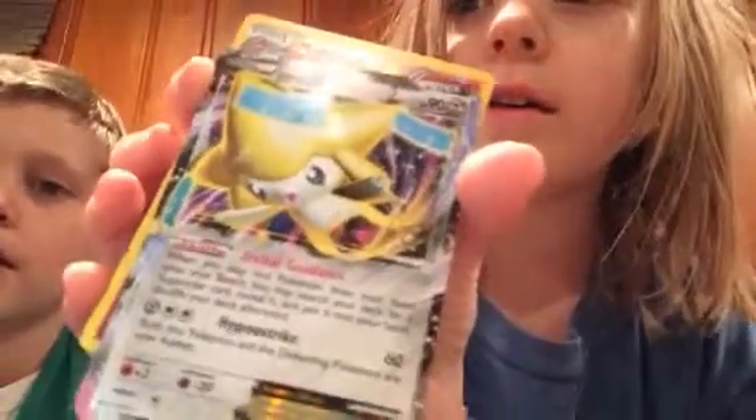Okay guys, get close! I have this EX card — his name is Dorachi EX. And I have this guy, and he brought a bomb. And I have this fire guy, and here is his sun.